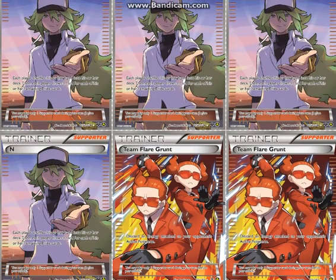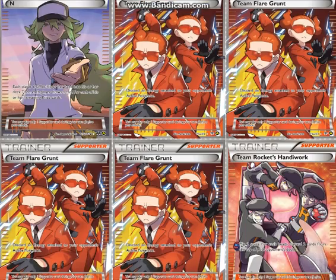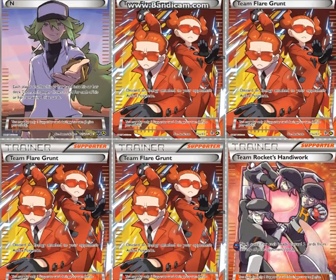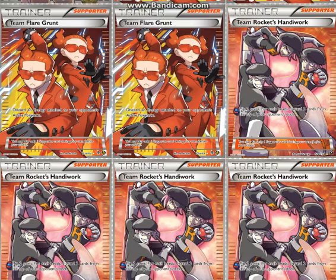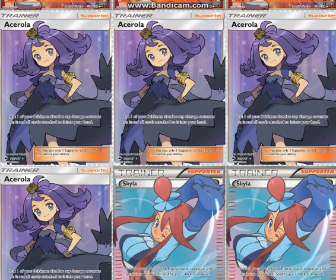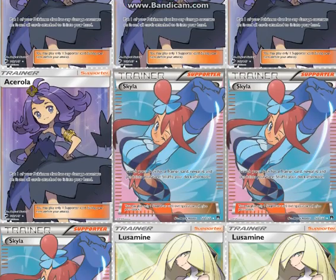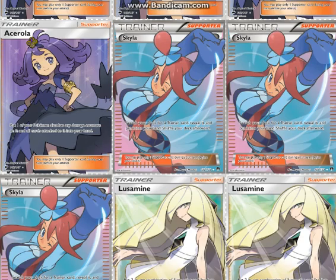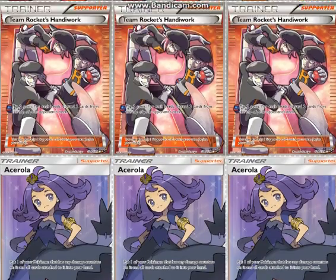In the Supporter line, there are a bunch of 4-ofs and wacky stuff. Four N, four Flare Grunt — if you don't know what Flare Grunt does, because it's kind of been thrown out of decks for a while: you discard an Energy attached to your opponent's active Pokemon. Four Rocket's Handiwork — flip two coins; for each heads discard the top two cards. Four Acerola, to pick up your Wishiwashis, Celesteelas, and such. Three Skyla, to search out your Item cards — and this is a relatively slow deck, so you can also search out Supporters for next turn.